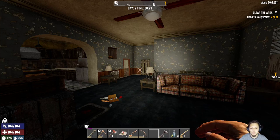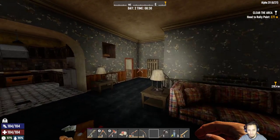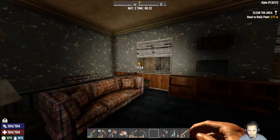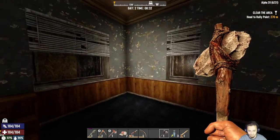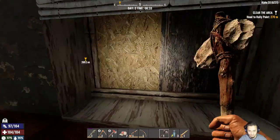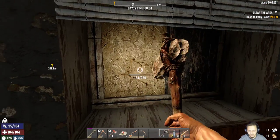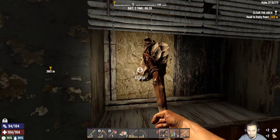Hey, what's up guys? We're back on Seven Days to Die doing our one life challenge. We got a little bit done - we got a little bit of a base going. I cleared out this house across from the trader, and threw a couple boxes down so we're not over-encumbered.